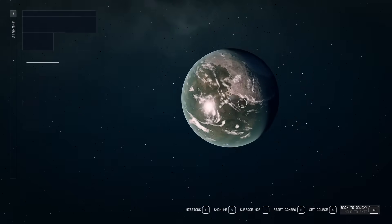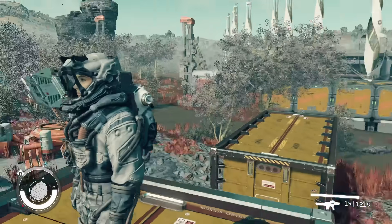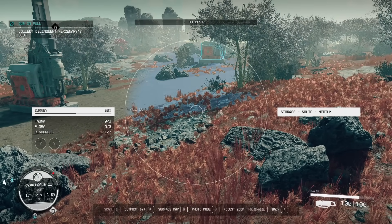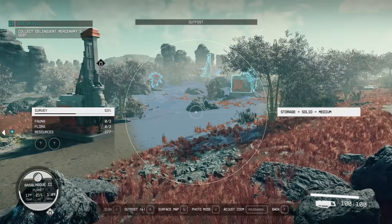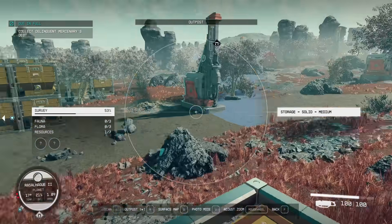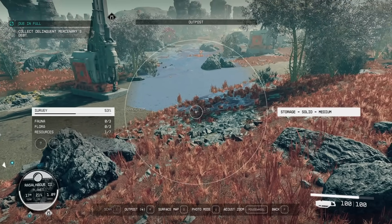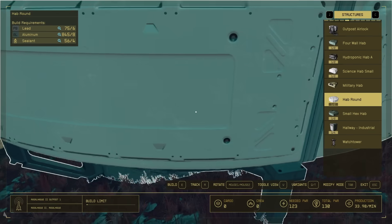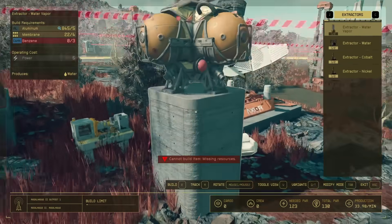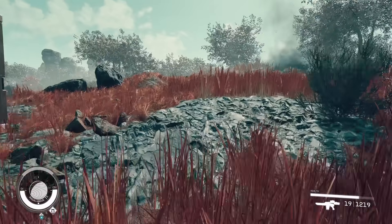So with that in mind, let's pick a spot. When you go to make one, you pull out the scanner and down at the bottom left it says outpost. You go around looking for resources — you can see them when you're scanning. I see here there's a big cobalt deposit, which is why I built here, and there's a nickel deposit. Once you're ready, press the R button — whatever it is on Xbox, it says at the bottom left. I've already done it so it just brings me to this instead.